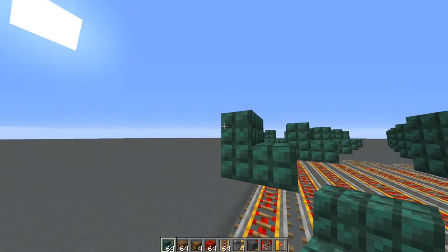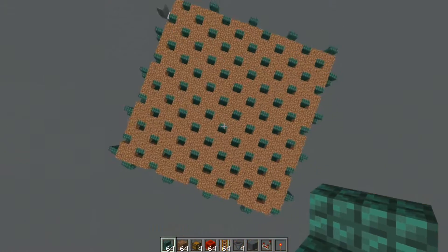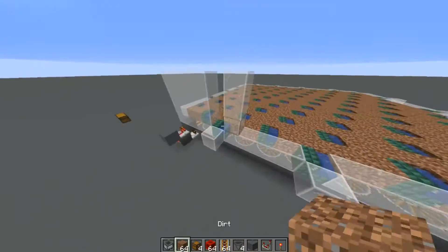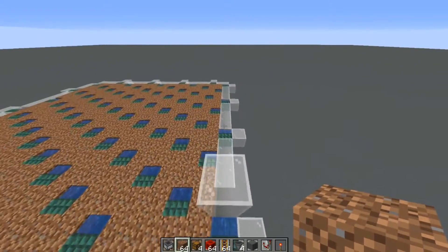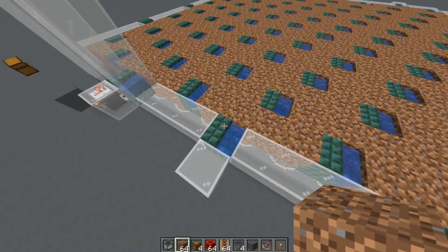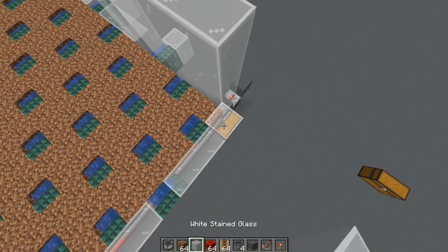Remember water can spill out of the sides of the stairs, so you will need to have blocks next to the sides. This is the pattern of stairs that you will need. Now you can go ahead and build up a wall alongside all of the stairs — three high alongside the perimeter. Remember you need to have blocks on the side to prevent water from spilling out. You can also just change the way that the stairs are orientated to prevent the water from spilling out, but I chose to do it like this for the aesthetic.